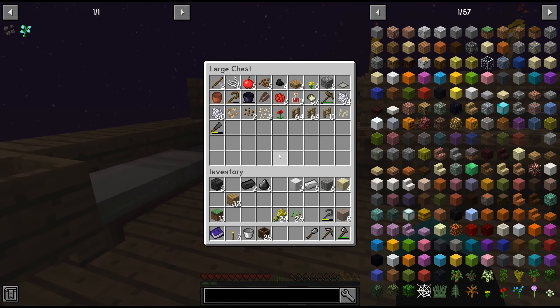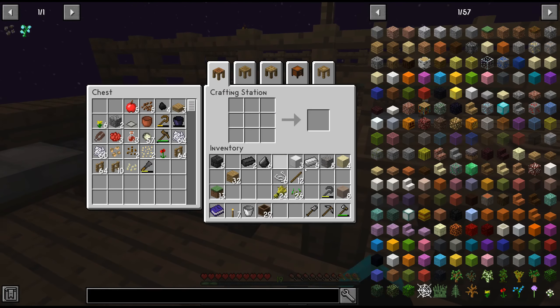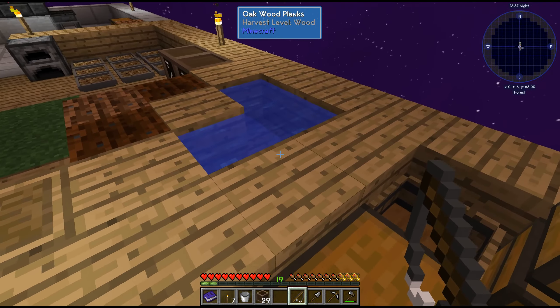Do we have string? Yes we have string, and we have sticks as well. We'll make a fishing rod — put the sticks away and we'll catch a single fish, that should be fine.